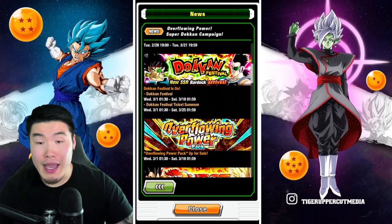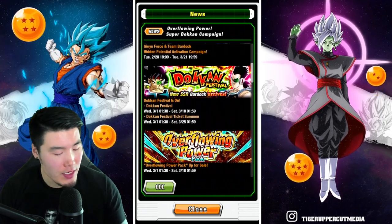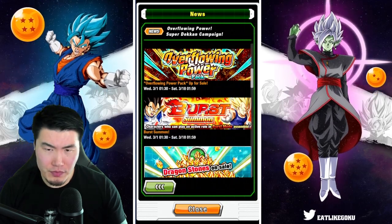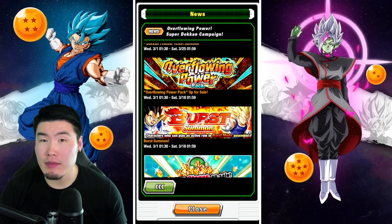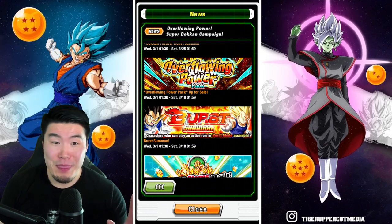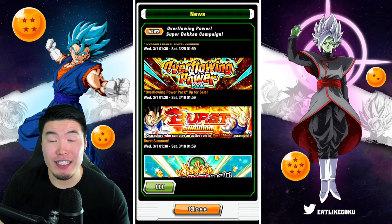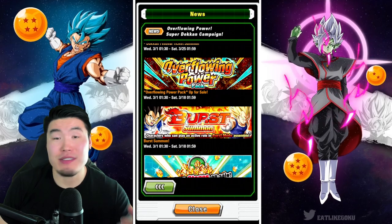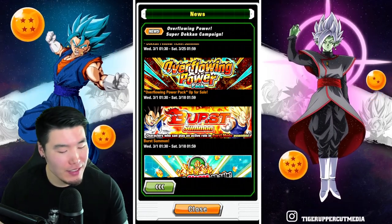We also have a ticket pack and a burst summon for the Dokkan Fest banner. I don't remember if this is a stone summon, but if you're using dragon stones to summon for these characters, I'm going to say just don't do it — it's most likely going to be very bad value for your stones. The choice is ultimately up to you, but you might want to stay away from this banner.